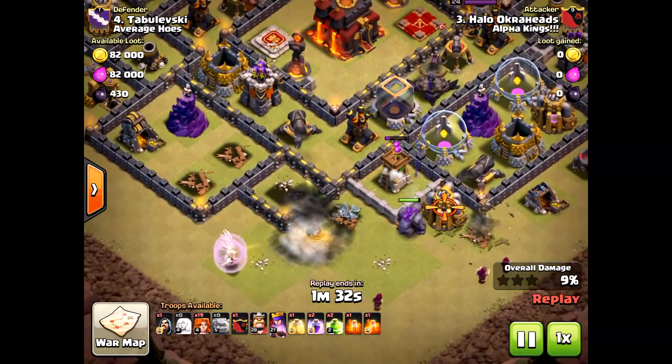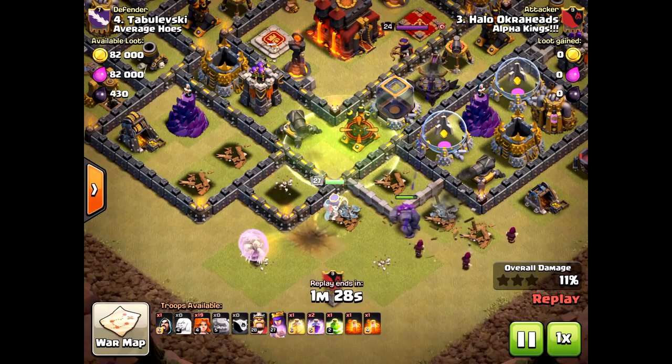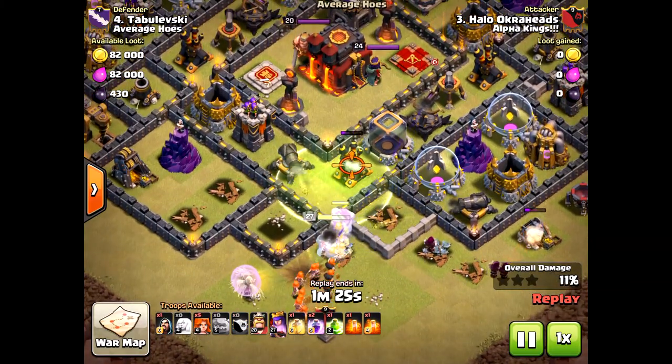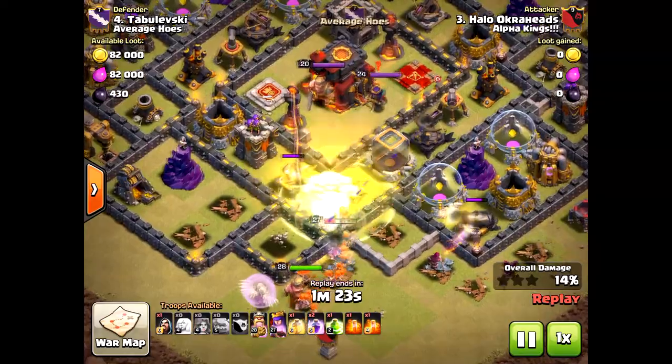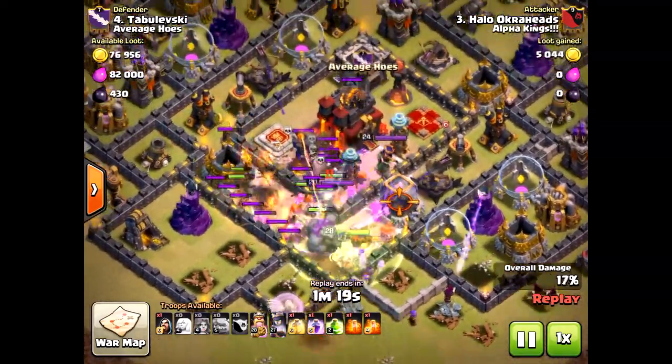The key reason I picked down south here is because my jump spell will be able to hit both — right there and right there — getting into the inner chamber as well as the outer. Here come the valkyries rushing in, bringing the king right behind. Of course that single-target inferno tower is not going to be good.